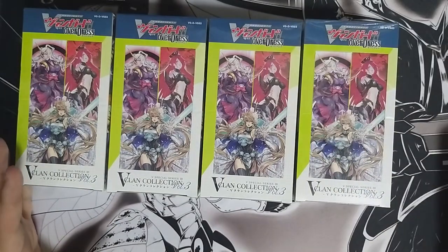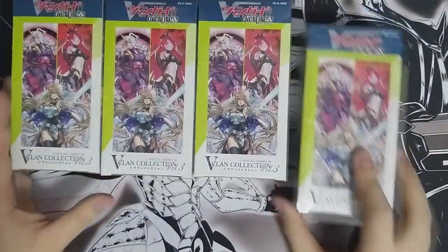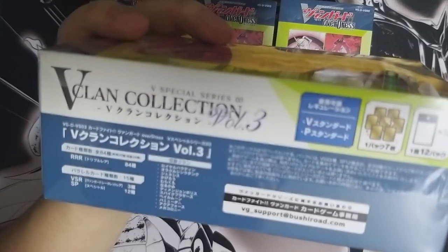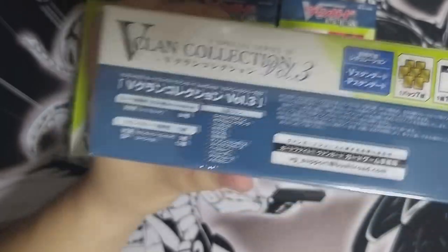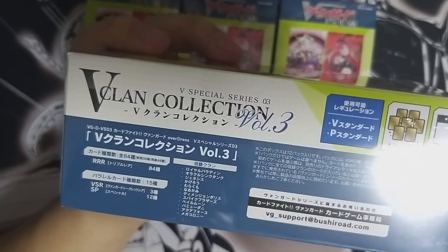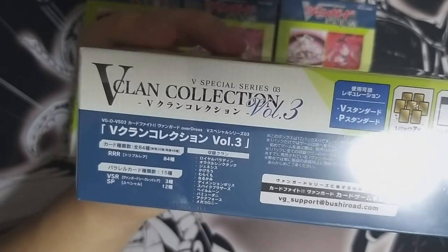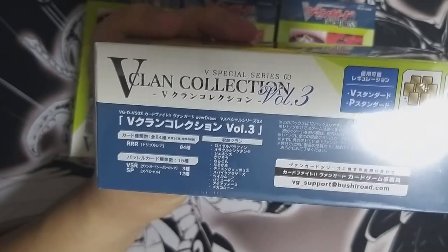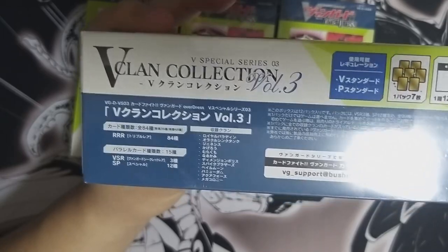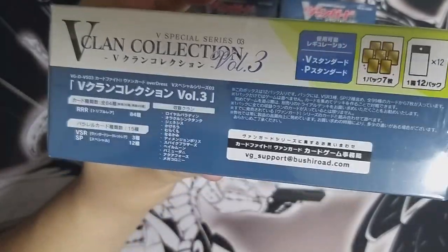So let's take this one aside — this will be the last one for myself, and this will be the share. Now let's look at the content. As usual we get seven cards per pack, we get 12 packs in a box. The clans covered are Royal Paladin, Oracle, Genesis, Kagerou, Murakumo, Narukami, DP, Spike Brothers, Pale Moon, Bermuda, Aquaforce, and of course my favorite Mega Colony. We have a lot of triple rares as the base rarity, then SP versions and VSR versions — so three types of rarity. Very hype!